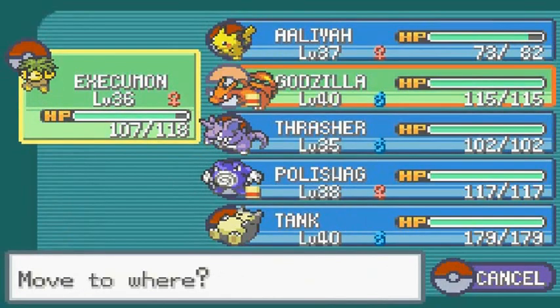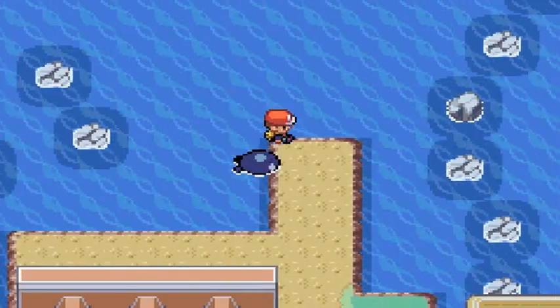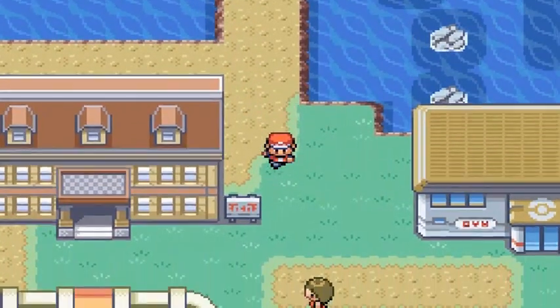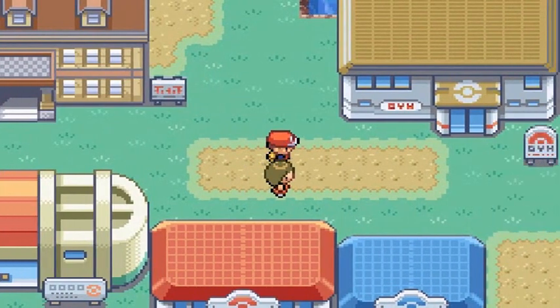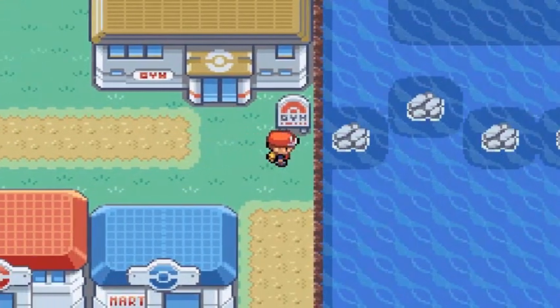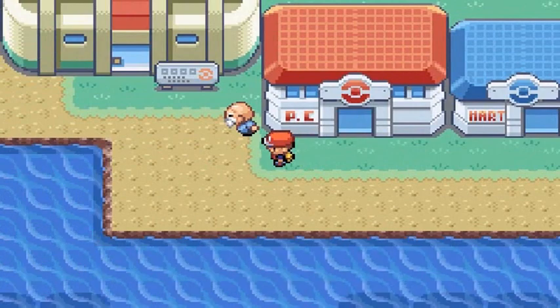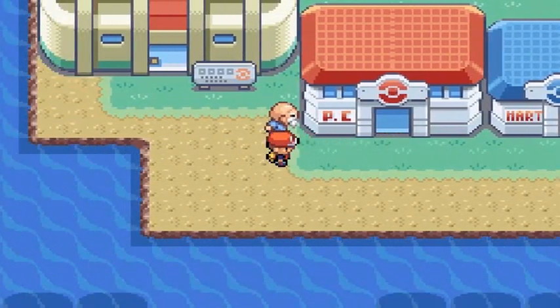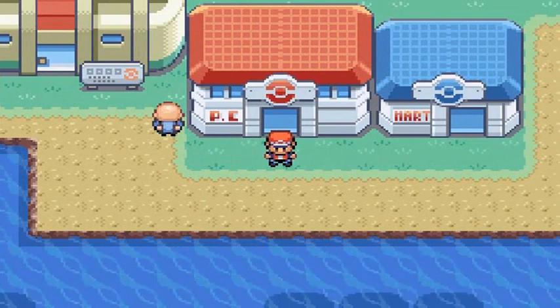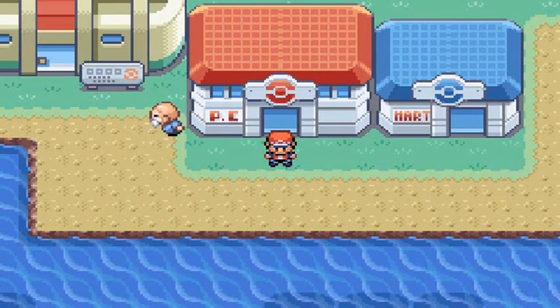We've already used Exeggutor a lot, so continuing on with Aliyah. We are finally here - Cinnabar Island! Cinnabar Island is home to the gym battle, which is Blaine, and everything else in between. In the next episode we will be taking a small tour of Cinnabar Island including the burnt mansion, and we'll see what happens afterwards. See you guys next time!